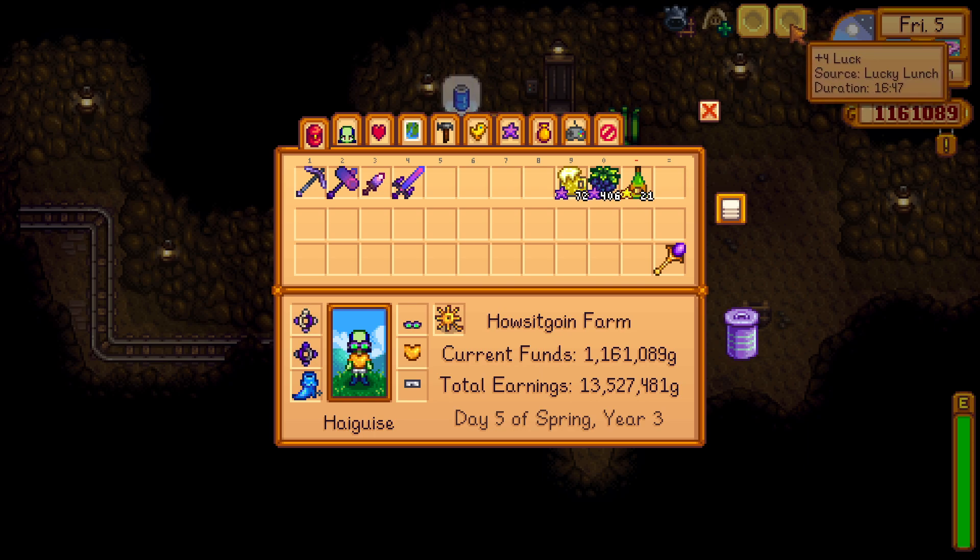You're gonna be the luckiest person in Stardew Valley. Install the Stardew Valley community center in Pelican Town, and then you can go to the mines and get lucky.